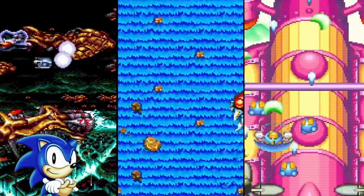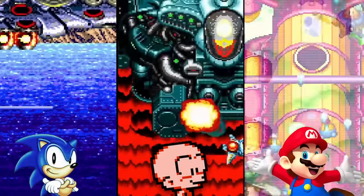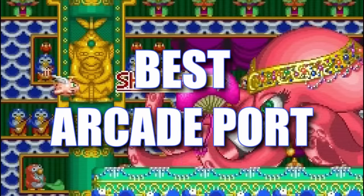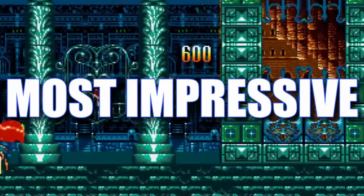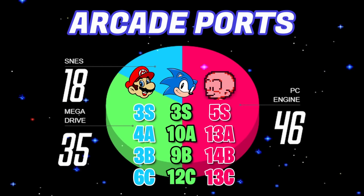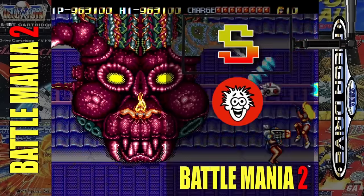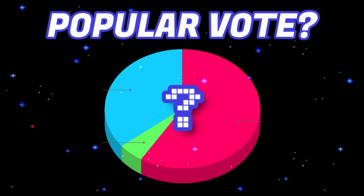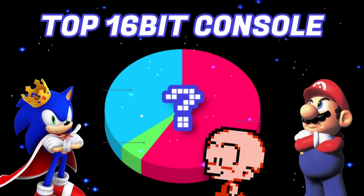Hold on guys, you'll get your chance because in this video, we're pitting the very best that the Mega Drive, PC Engine, and Super Nintendo have to offer. The very top contenders from each console, with the best graphics, music, gameplay, arcade ports, horizontal and vertical shooters, technical showpieces and more. Now that I've already ranked and reviewed every single shooter in three massive videos, we can compare them side by side — how many S, A, and B tier games each console earned — and determine once and for all, which rules supreme as the all-time 16-bit king of shooters?